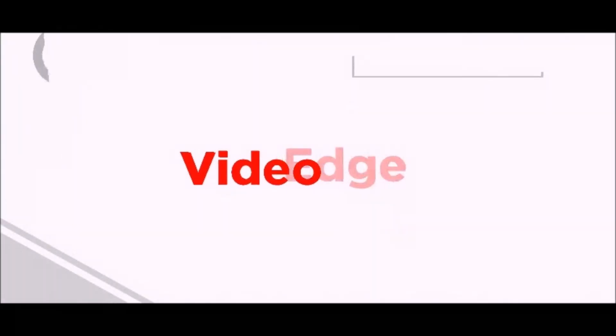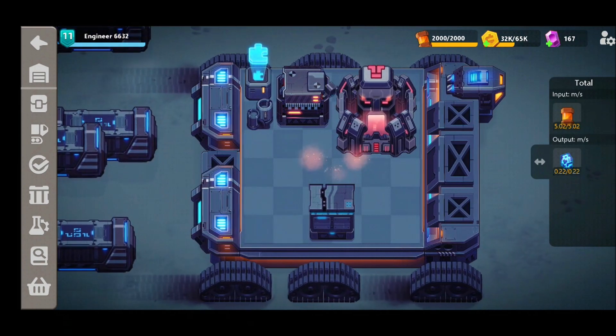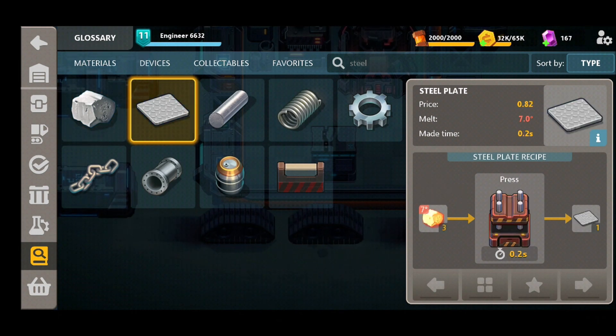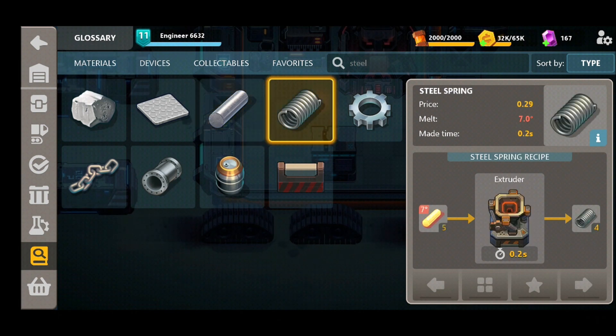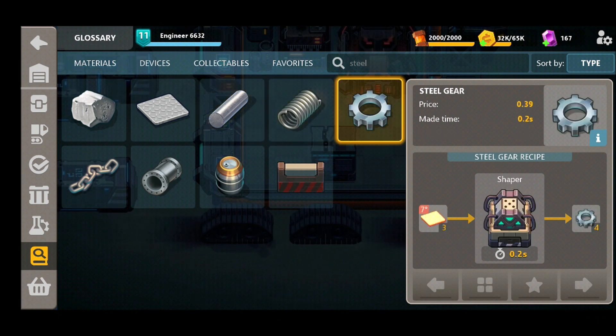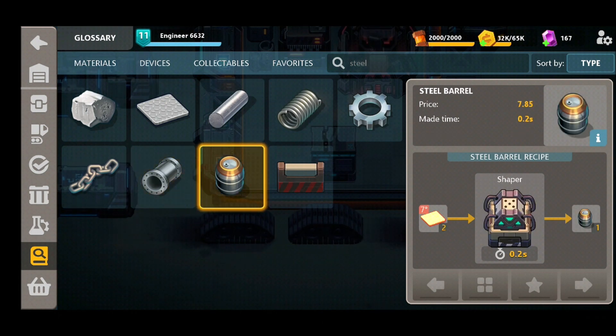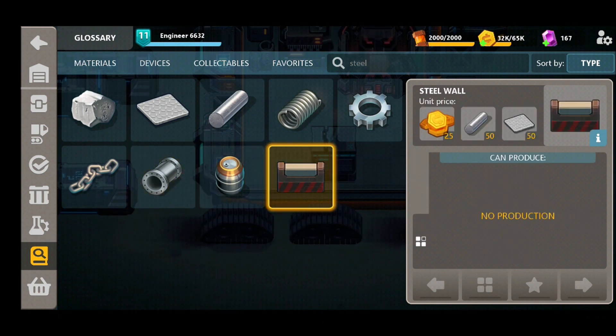There are a total of eight different steel items to be crafted in the crafting stations themselves: we've got the steel, steel plate, steel rod, spring, gear, chain, pipe, and barrel. The steel wall cannot be crafted — it can only be bought and placed — so you don't need to worry about crafting that.